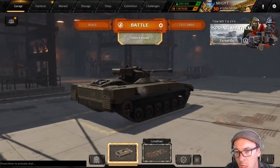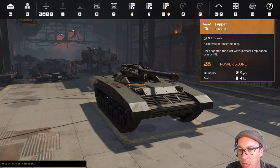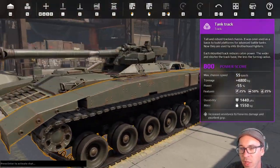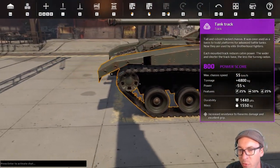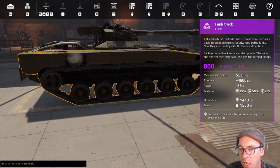Good morning, good evening — whatever time it is, it's Crossout time! The devs told me they're calling it the new Bravo 6, but I couldn't find it in my storage until I looked up the purple movement parts. They've amazingly labeled it simply as a 'tank track.'